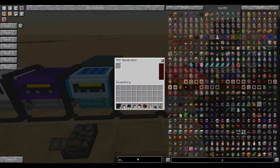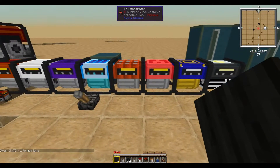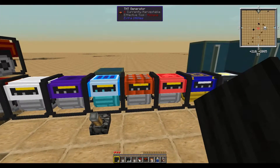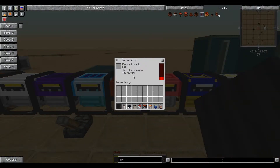Next up we have the TNT Generator. The TNT Generator will generate 480,000 RF at 80,000 RF per tick. The downside is it causes explosions that will destroy nearby items, such as item frames.